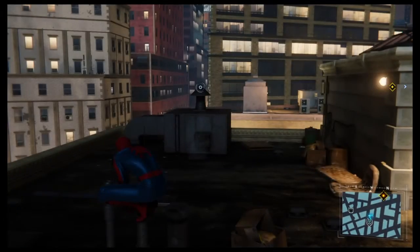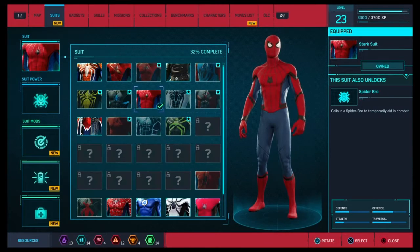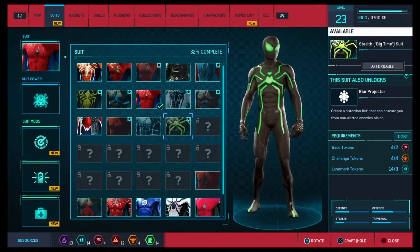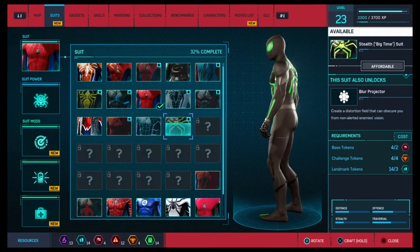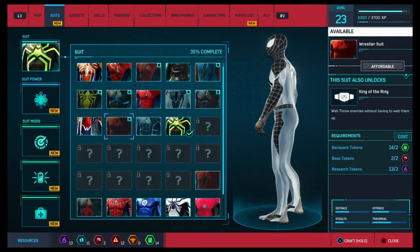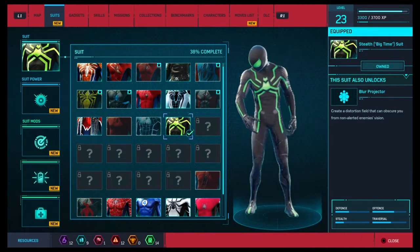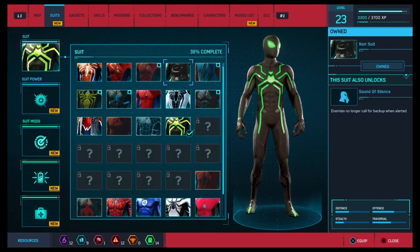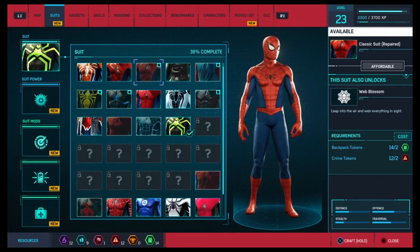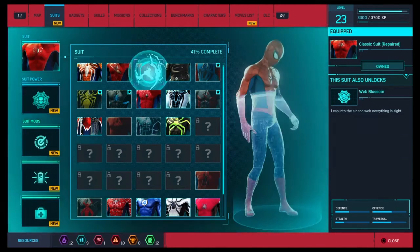Alright, so where we left off, we did the wrong thing by saving MJ's life somehow. We're off to Doc Ock's lab, but first let's see the suits. The Big Time style suit — I can actually craft this, so I'm going to craft it. I can also craft the negative suit; I didn't know I could do this. I'm going to craft it but use the style suit for now, and maybe switch to the negative suit later. The classic suit repaired looks pretty cool and it's so cheap — I'll do that also.